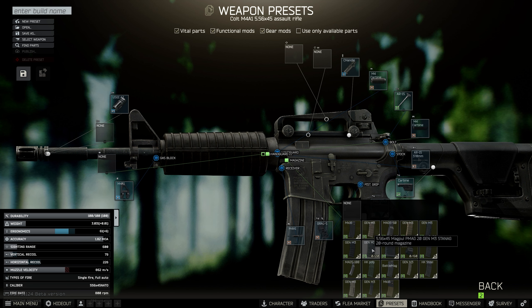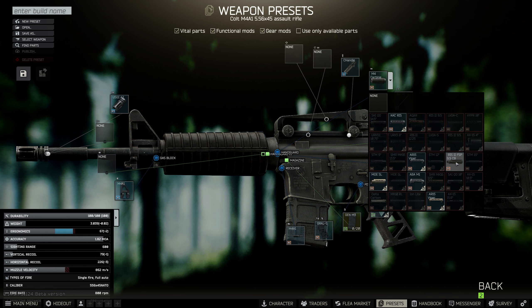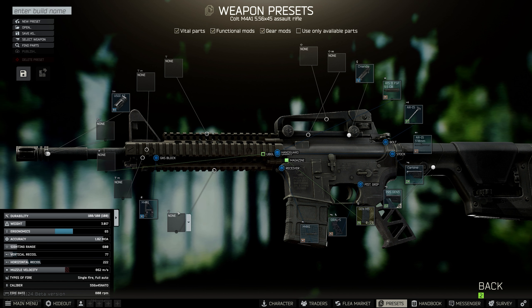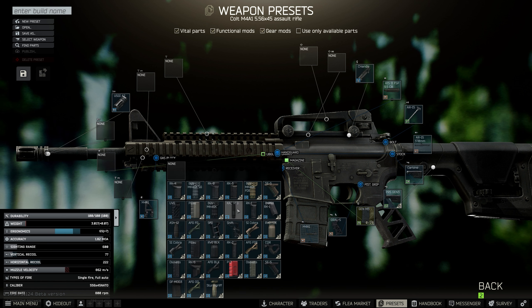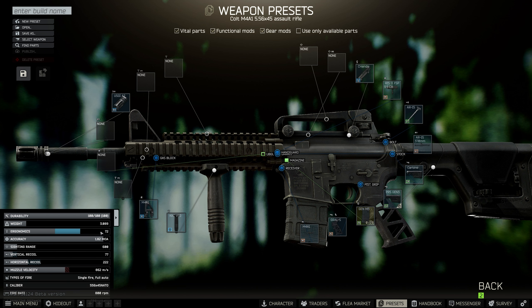Then change the mag to a 20-round mag, and then change the handguard from the basic to the RIS FSP 9.5 handguard. On the bottom of that, add the CAC vertical foregrip, and as you can see we're already over 70 ergo.